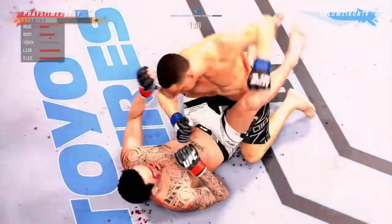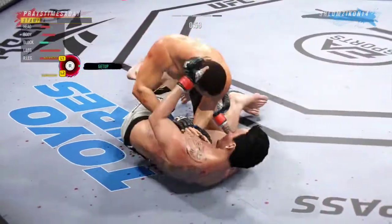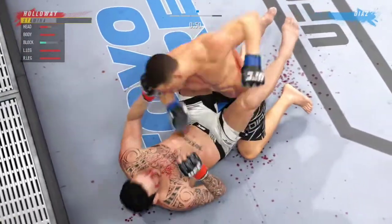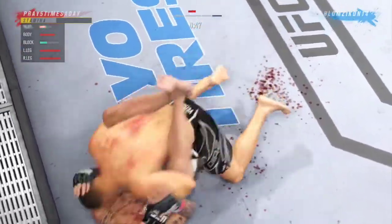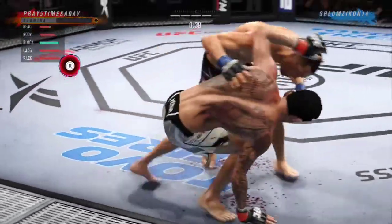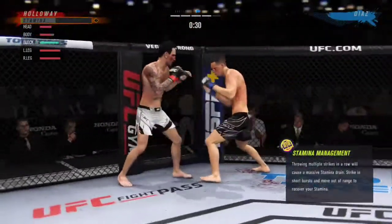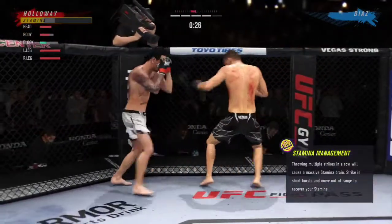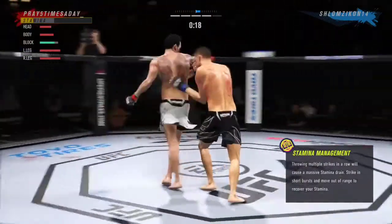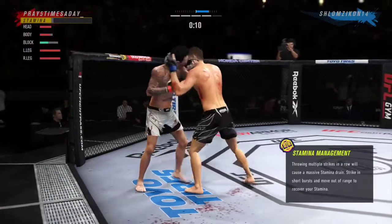He postured up there, gained some valuable separation. Now the ground and pound starts. Suffocating work from the top here by DX. Doesn't gain top position — what a beautiful transition. He just waited for one second and is able to secure the tie. Single collar tie now, and the tie clinch — looking for the knees to start.